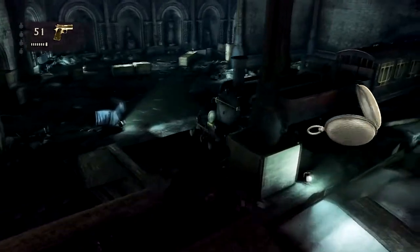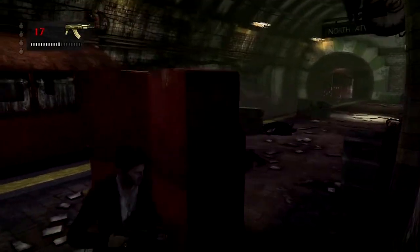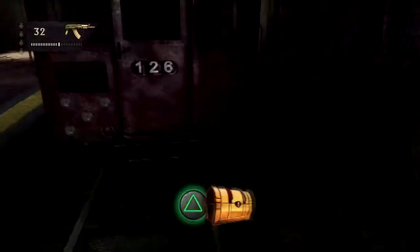The very last treasure can be found in the train tunnels right in front of this big red train car that will be on your left. There will be a gun battle here, so clear the enemies out first, then jump down onto the tracks and pick it up underneath the train car.